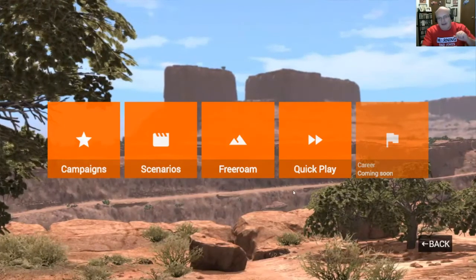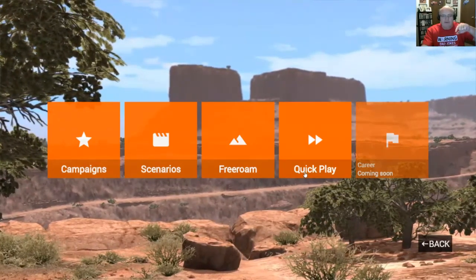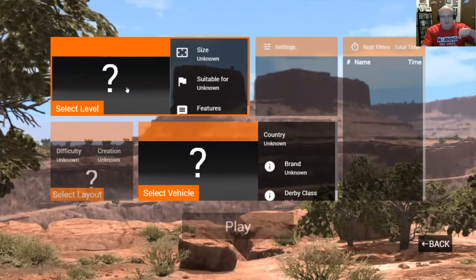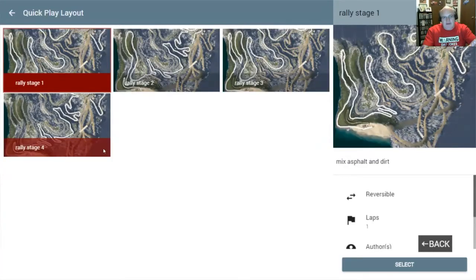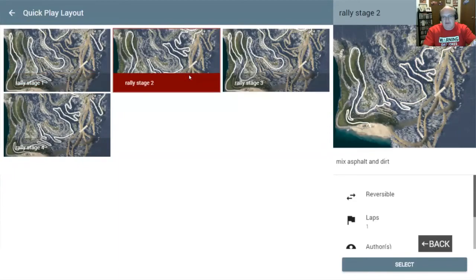Here's what we're doing: I'm going to pick a map, and on that map we're going to do a quick play. The level I'm going to pick is Descent Road. I'll have a link to the mod in the description down below so you can go grab it yourself. On Descent Road we are going to pick Rally Stage 2.